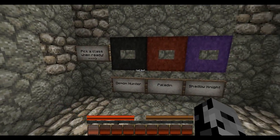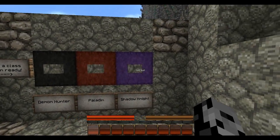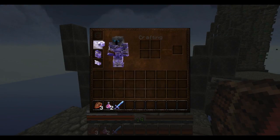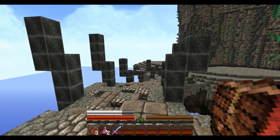Pick a class when ready: Demon Hunter, Paladin, or Shadow Knight. I'm going to be going with Shadow Knight. You guys know my skin is actually the Lich King — hard to tell with all this gear on. I am the Lich King and Shadow Knight is like a Death Knight class. That's perfect. That's awesome actually.